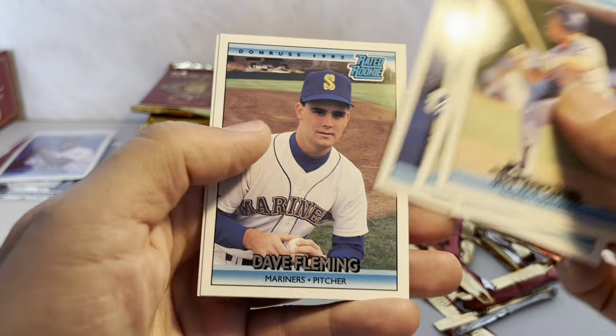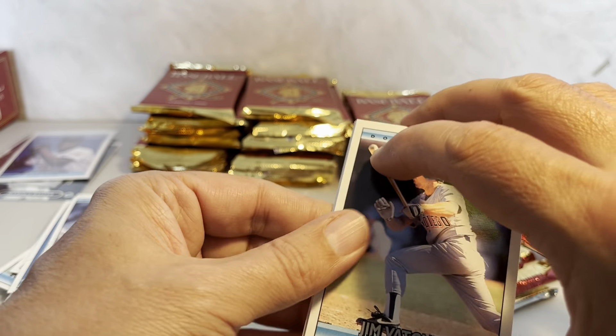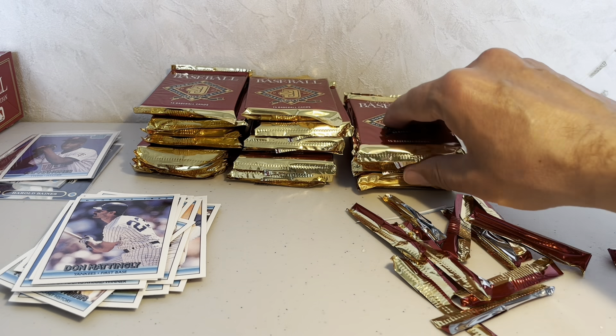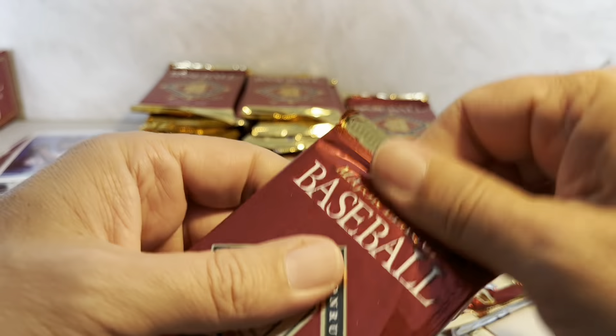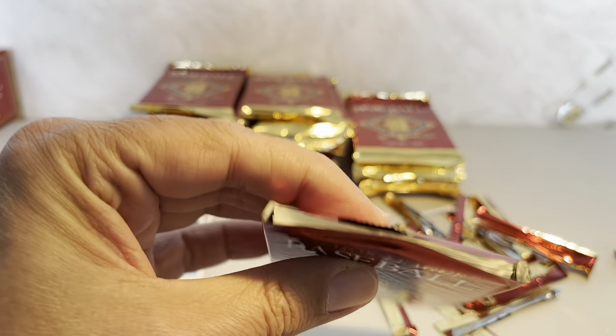We finish off that pack with Derek Bell, Dave Fleming, and Scott Brosius — who I think went to the Yankees when they moved on from Hensley Mullings. That's my guess; I could be totally wrong.